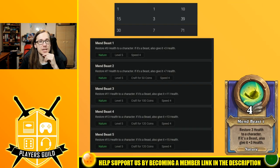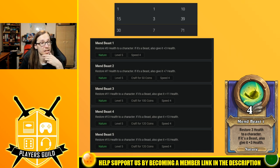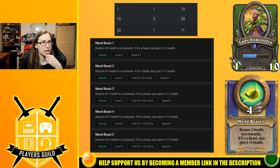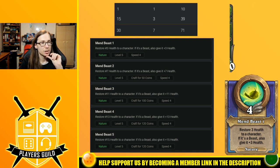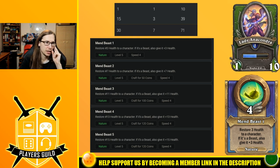Her second ability is Mend Beast — a 4-speed nature ability that restores 3 health to your character; if it's a beast, also give it plus 3 health. So it heals and also gives the same amount of maximum health — that's actually quite strong. Breakpoint at rank 3: 11 health heal and give 11 health. At rank 5 it's 15 heal and 15 health bonus. It might be worth upgrading all the way if you're using Lady Anacondra in a beast build.